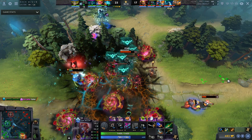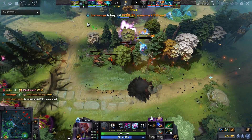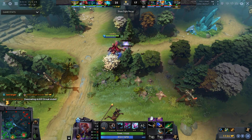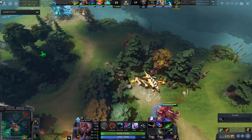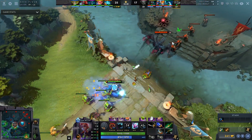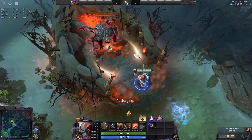Dark Willow can now attack with her Shadow Realm, meaning you get the bonus damage and attack range from it. This is quite good. All you really need on Willow is one or two defensive items, and then you kind of look to build into DPS or larger luxury items such as Hex. Aghs makes a lot of sense here — staying in Shadow Realm is crucial on Dark Willow, using your combo like your root and stun or Eul's into Shadow Realm will provide a ton of DPS potential and decent survivability.